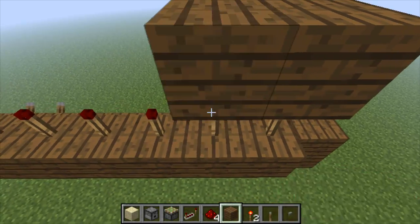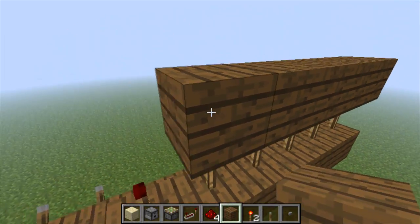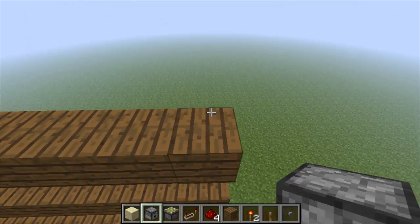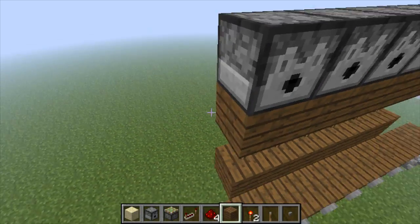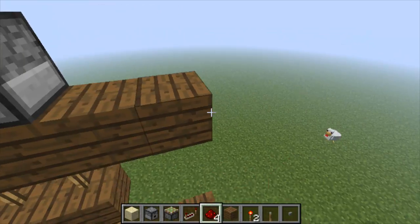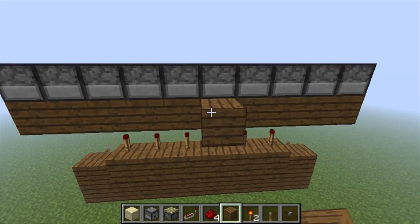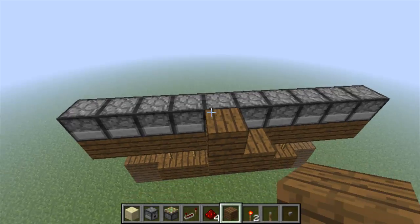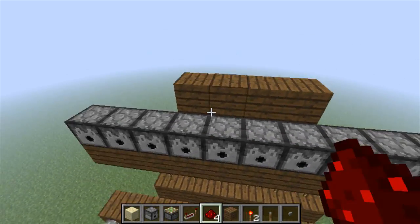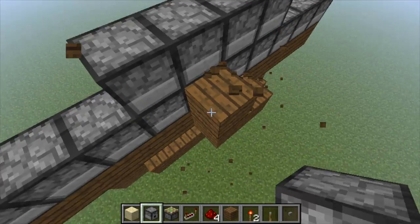More redstone torches on top, and more blocks on top of those. Now we can place our dispensers - one, two, three, four, five, six. Go two to the side so you have a row of ten. And then above that, on the middle four. These are the middle four dispensers. Let's place more dispensers so you have this row of lots of dispensers.